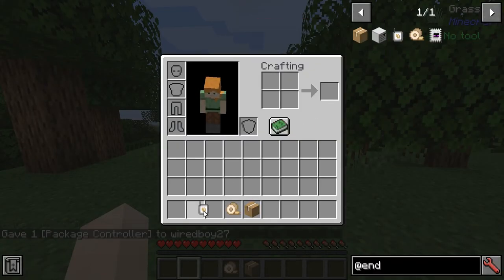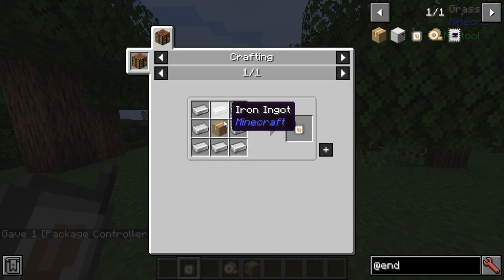To actually send it there you're going to need to get the package controller, which is crafted with an empty package surrounded by some iron ingots.